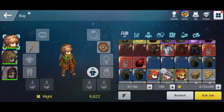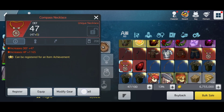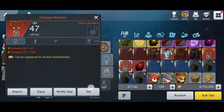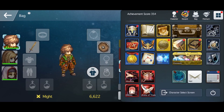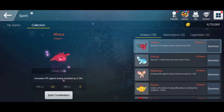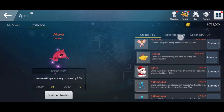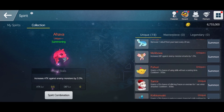First, when you get a spirit, it will pop up here. For example, this one is a spirit and there's an icon you need to click. Head to this spirit icon and the spirit will pop up in this collection. Click this collection — every summoned spirit will appear here.